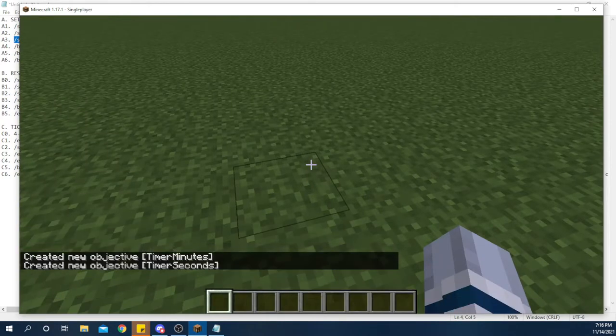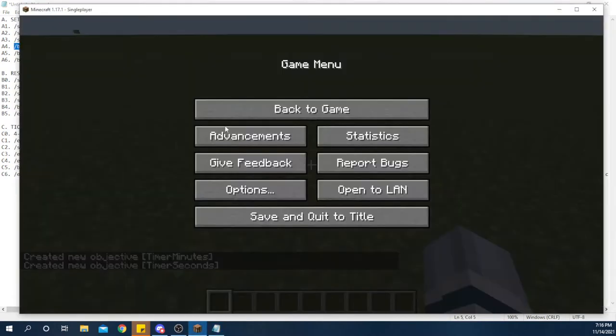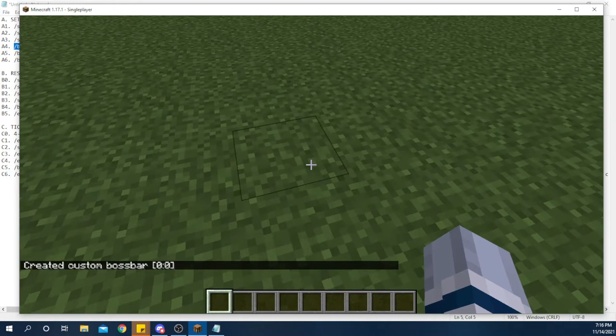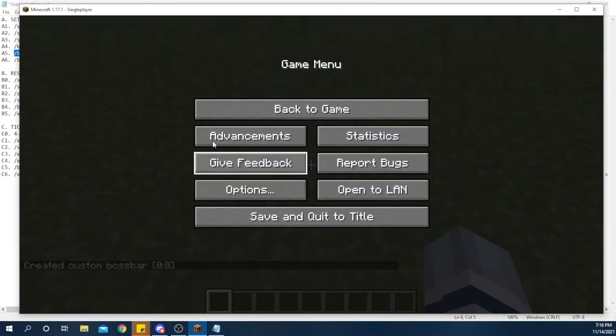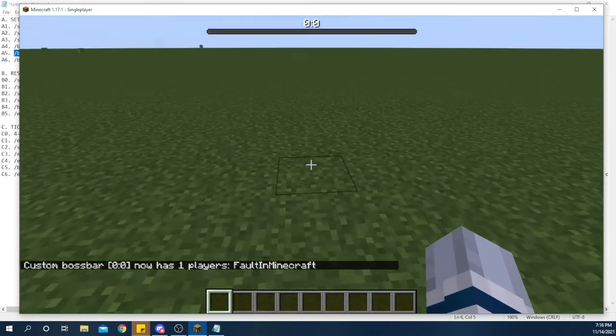Now we have a whole bunch of variables that we can put numbers into. Next, we want to create the boss bar - this is what will actually show up on the player screen. With the boss bar command, the ID allows you to have different boss bars all over the place. However, it has to be a number value, so I just do one because there's no other boss bars in this world. Now we have a custom boss bar with the name of bracket zero colon zero bracket. Then if we do this command here, it will make the boss bar visible to every player. Now it's at the top - we have a boss bar with some numbers.